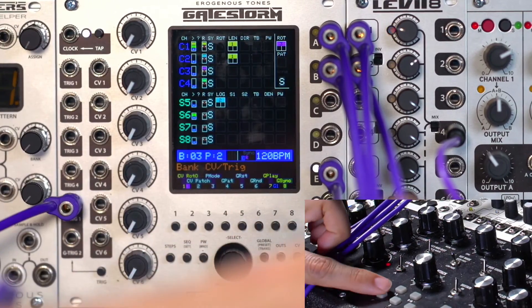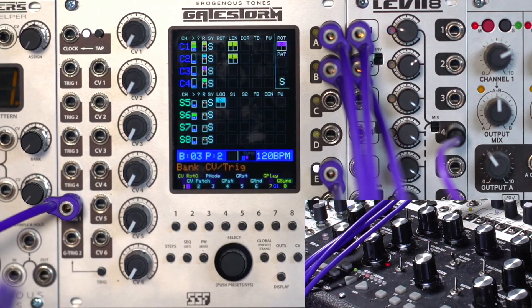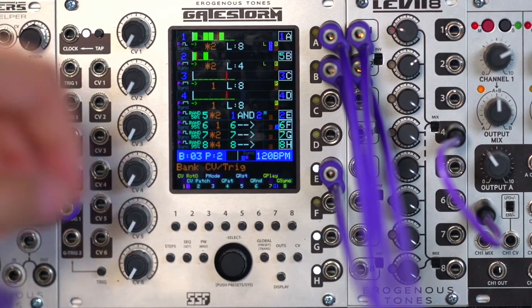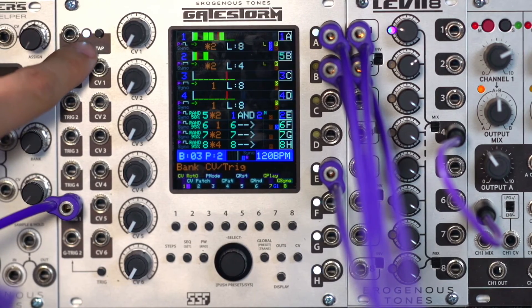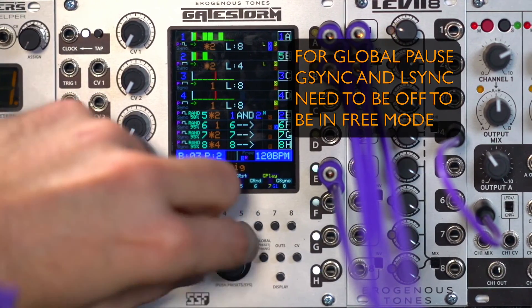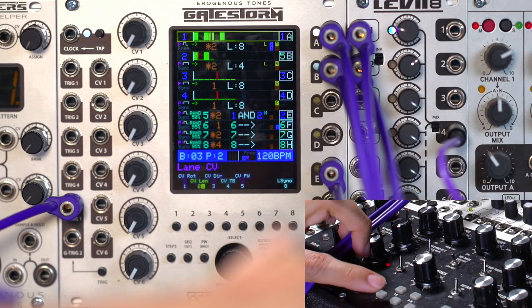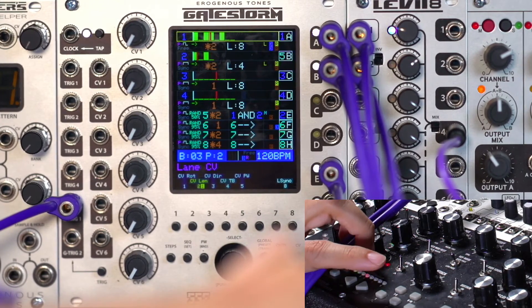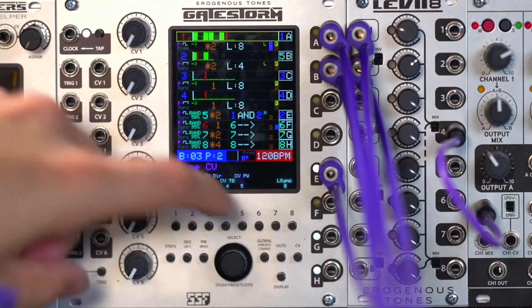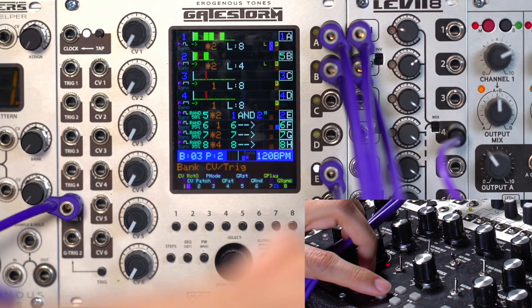If we go over to the CV mod matrix page and do it again, you'll see that there are colors here indicating what's going on as well. So as mentioned before, if you want lanes to not be affected by the global clock, turn off the global sync and then go to the lane itself and turn off sync. Now when we pause on that lane it's going to stop wherever it is and start right back up. As you can hear, it's not in time anymore. But if we go ahead and turn that back on and start back up, now we'll be back in time.